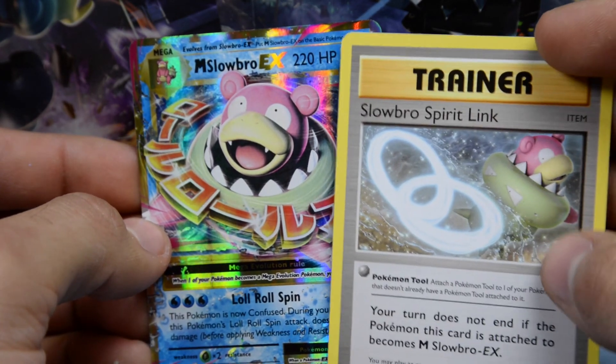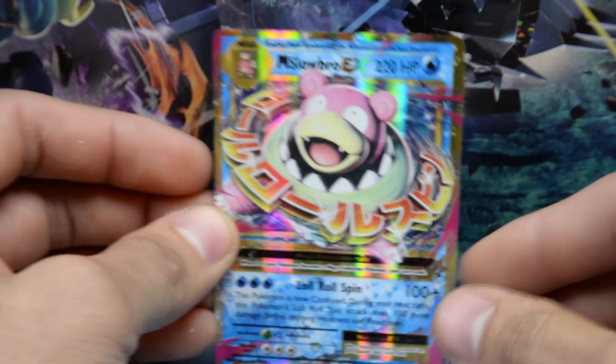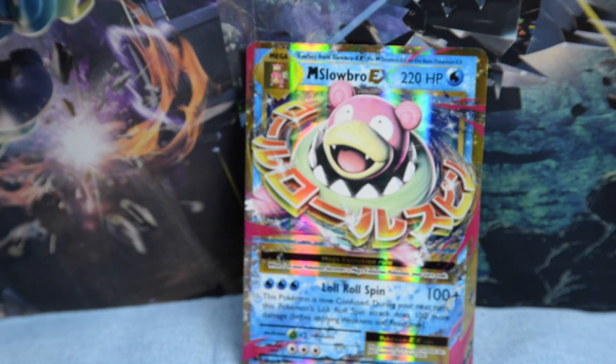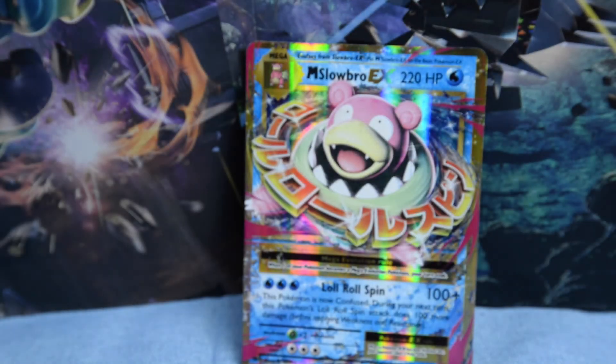That is awesome, you guys. The Spirit Link was a hint all along. So we got this Slowbro EX — that's not bad. The next pack is just gonna be a base set Sun and Moon pack, so let's see what we can pull.